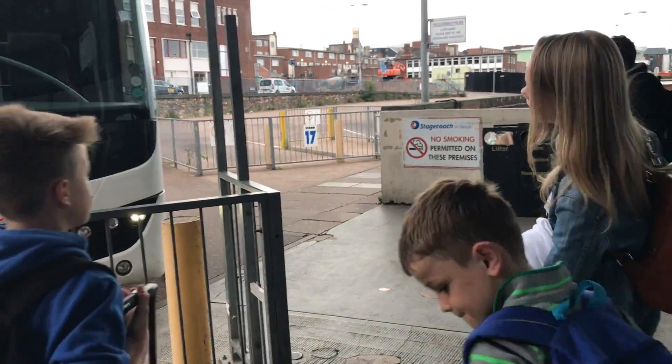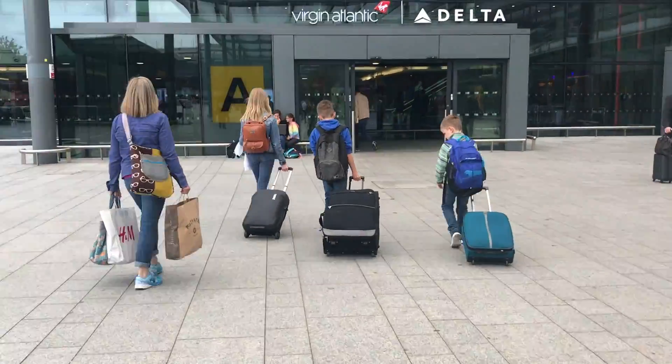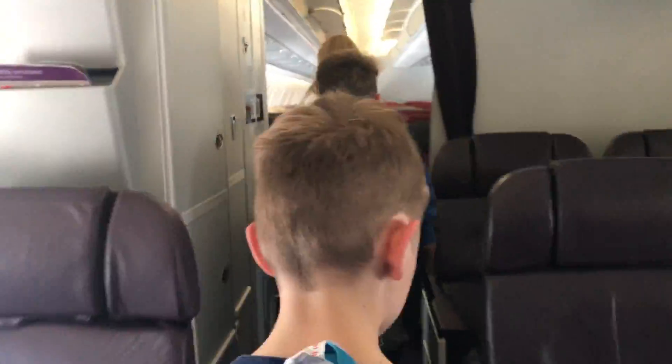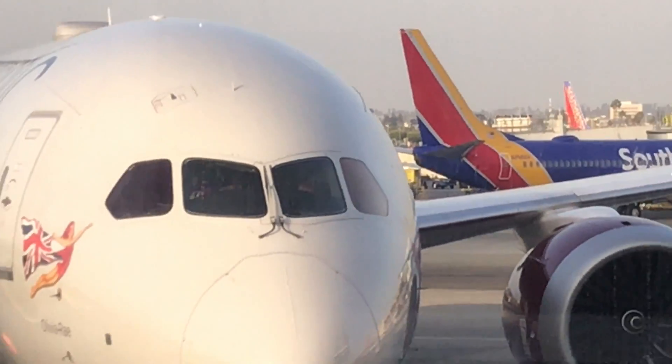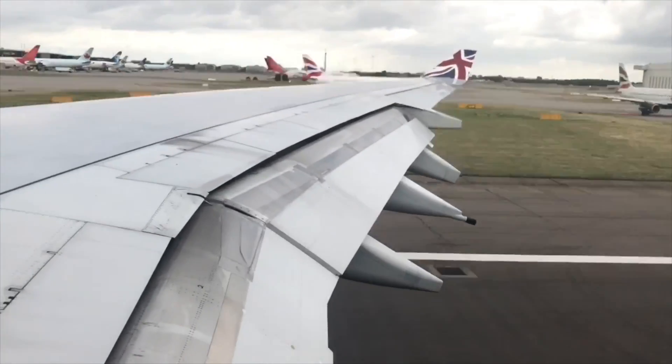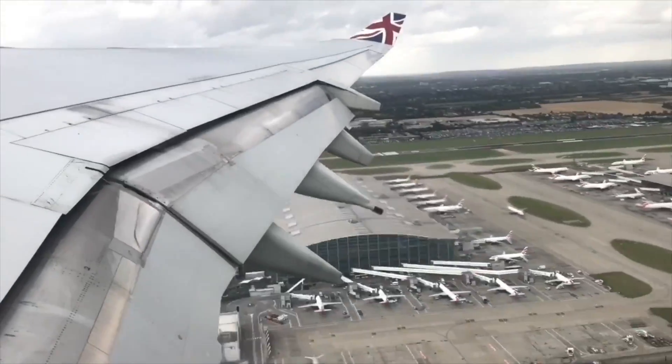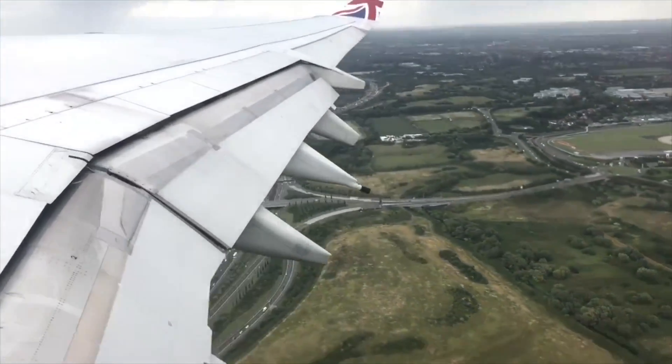First we have to catch a bus to the airport, then we have to track down our plane. Here it is — time to find a seat. That's it Mr Pilot, back the plane up and off we go. Down the runway, up and away. We're going so high. Off the plane into San Francisco, up the yellow face around. Here's Anki.